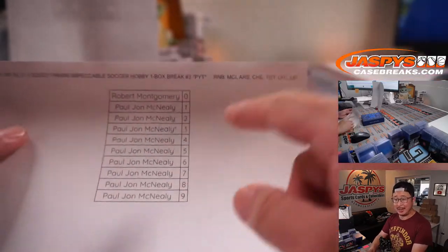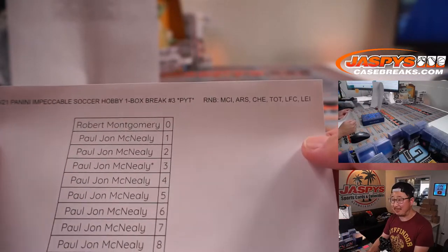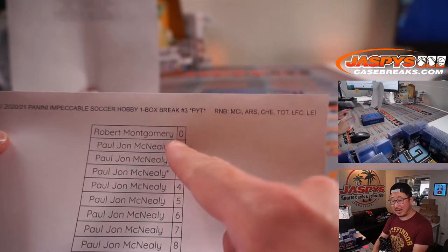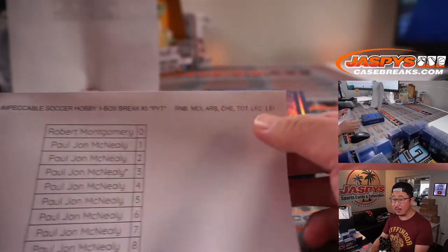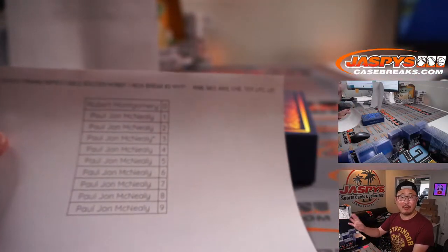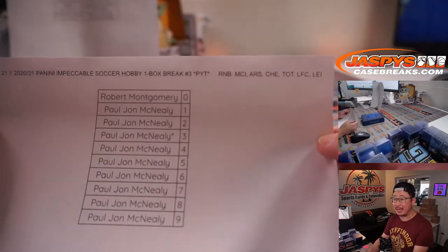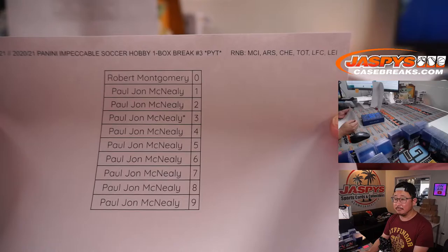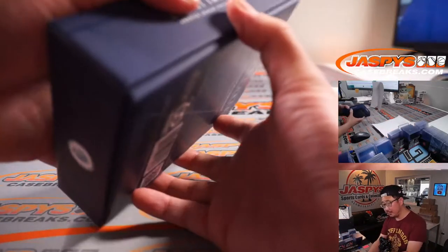I love that Robert just trusts us implicitly and just bought a spot without knowing what's happening here. So Robert, that means you get — well, there's no zero. That's why that zero spot gets any and all redemptions for those teams right there. And then you get 10, 20, 30, 40, 50, 60, 70, 80, 90 out of whatever. So that's what you get there.